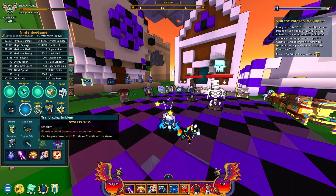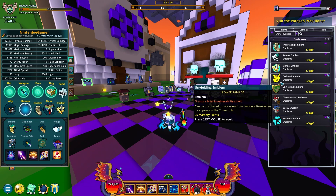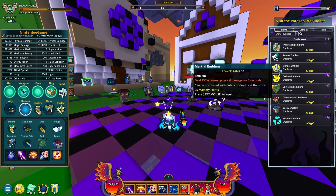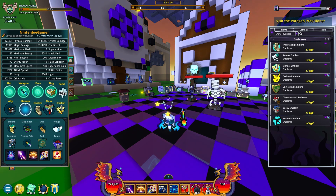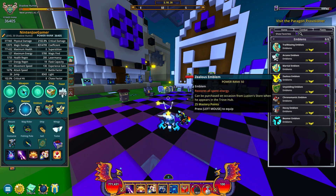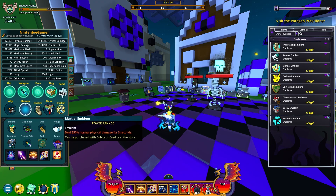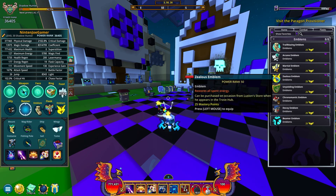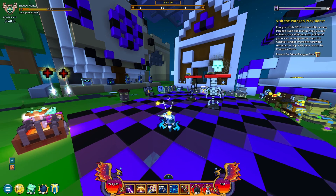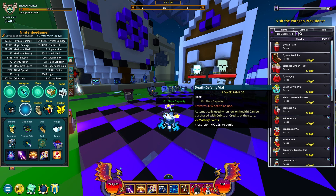For your emblems you want the trailblazing emblem, which gives you around 20 movement speed when you use it. You can use marshal — I just have it because I don't know what else to use. You could have chrono emblem or zealous. Actually, zealous might be what you want — zealous might be a good alternative.